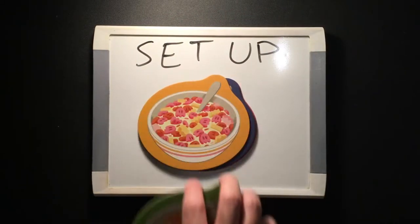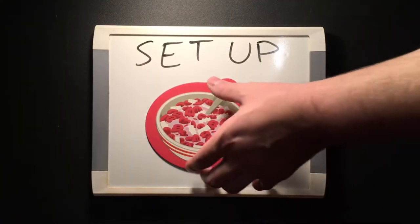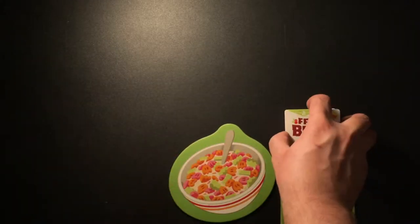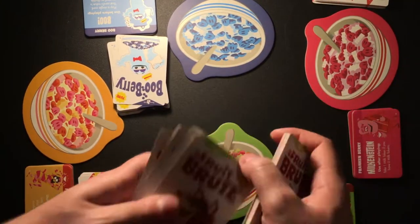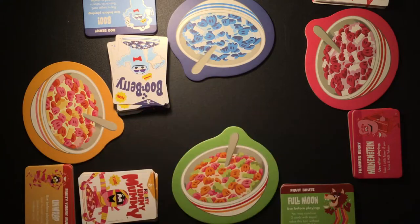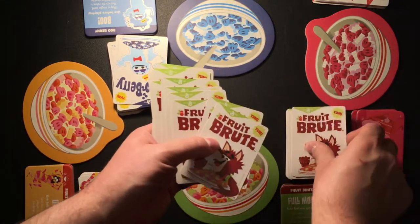For setup: each player chooses a monster, then takes the corresponding cereal cards, cereal bowl placard, and monster power placards for that monster. Everyone places these in front of them, shuffles their cereal cards to form a face-down stack, and draws 12 cards from their stack to form their first hand.